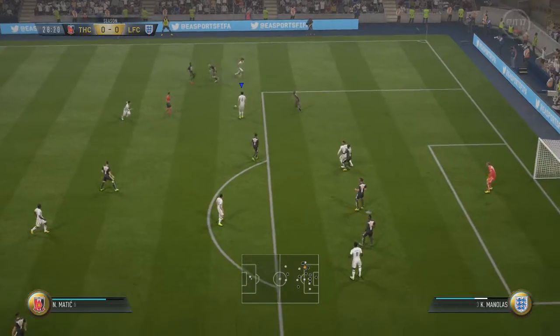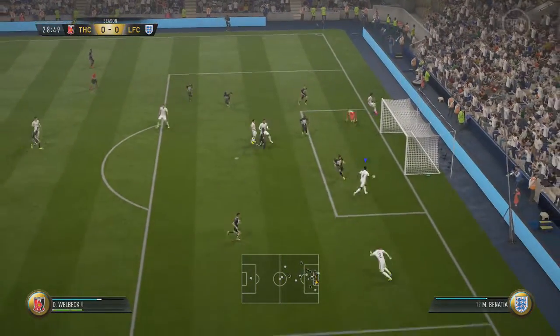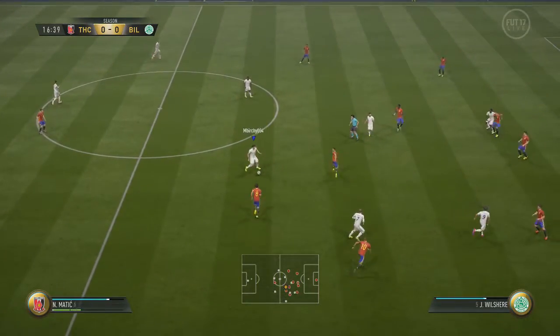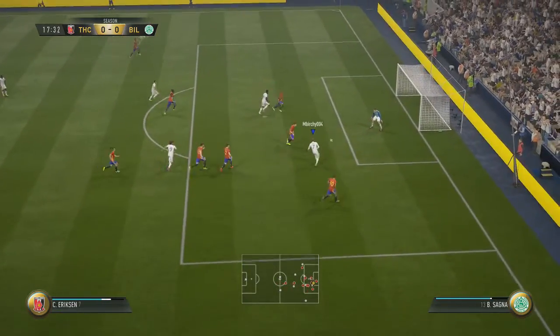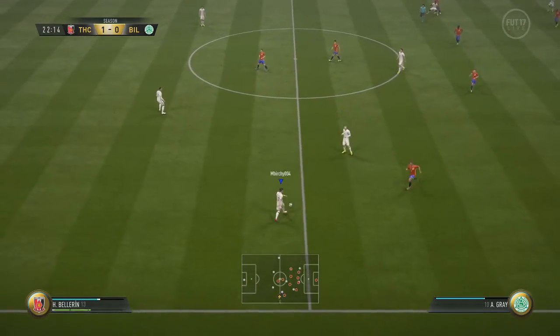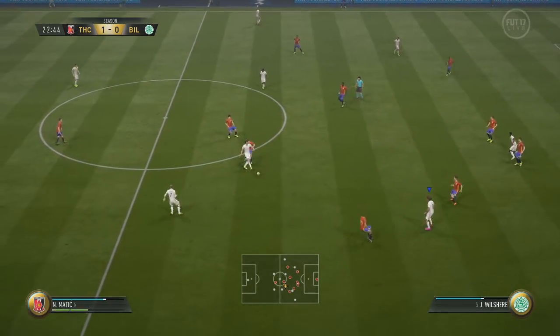So literally the left forward and right forward — one of these players needs to be a creator. In this case we've got Pedro, because he's already got really good passing stats and we really did need someone like that in the team. So one of them being a creator and the other one can be up to you — it can be a physical lad, it can be a dribbler, just whatever you feel comfortable with.